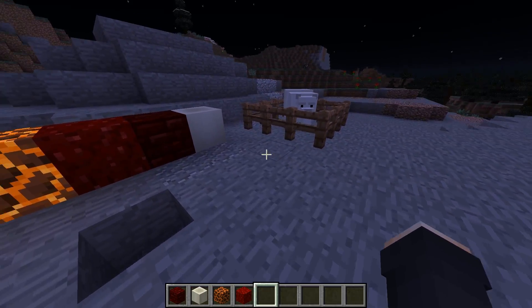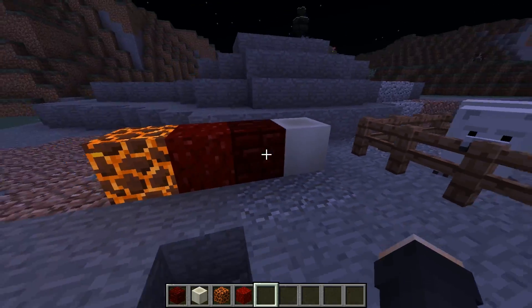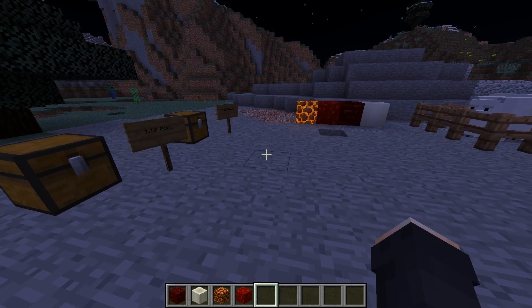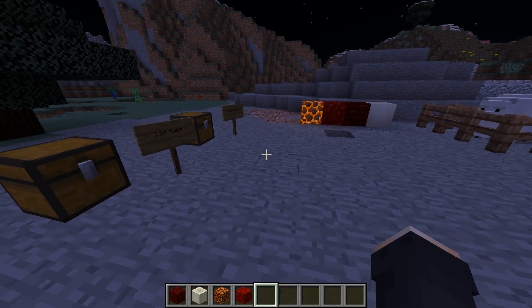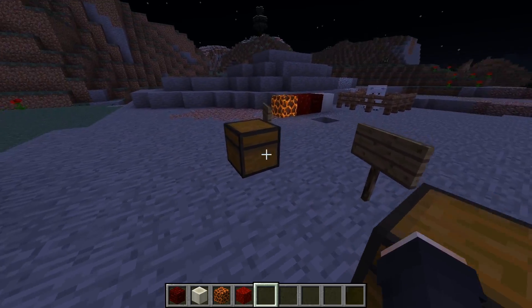Apparently the bone block is found underground and it's made from fossils. There are also structure blocks for custom maps, which is actually kind of cool.